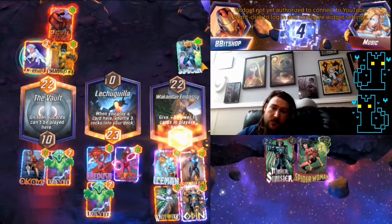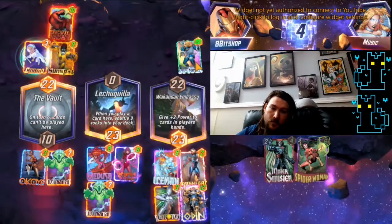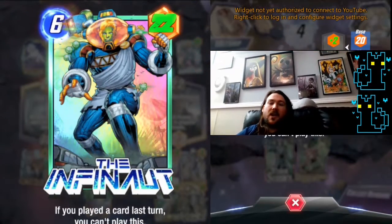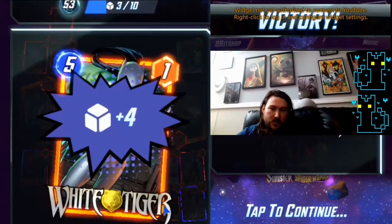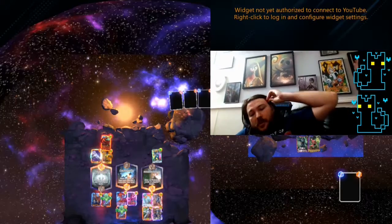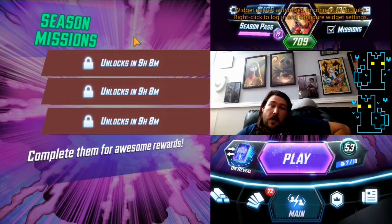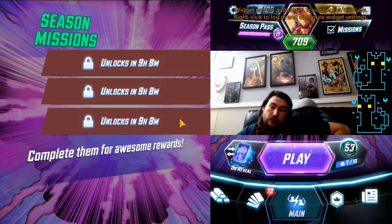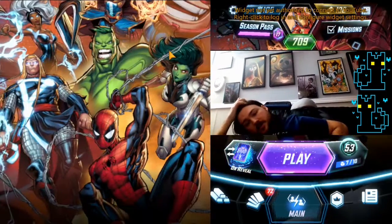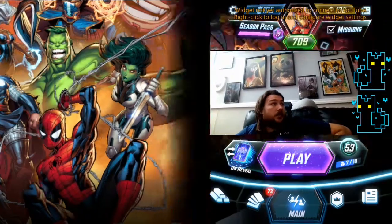I got buffed by Wakandan Embassy — of course. So there you go, that's the Odin deck. It's a really simple play pattern. Cosmo is a great counter for that and for Nova, so it's not a bad counter piece to be playing in your deck if you're just trying to play other stuff for fun in general.